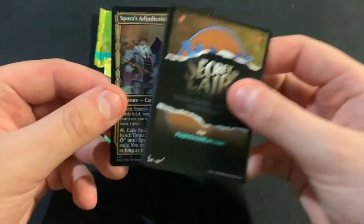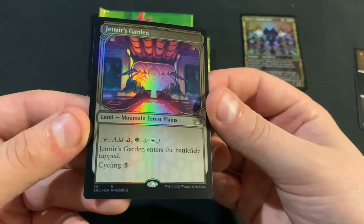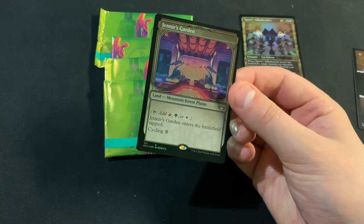Sparra's Adjudicators. And — oh, that's a nice one. Off the bat, we got a Jetmirror's Garden in foil.